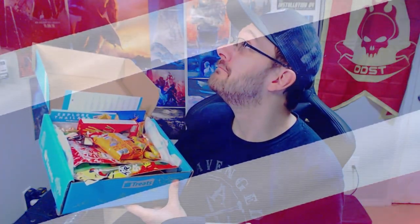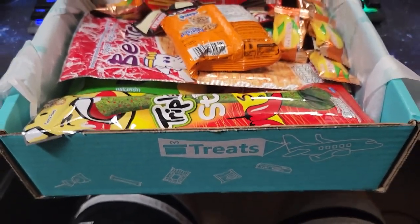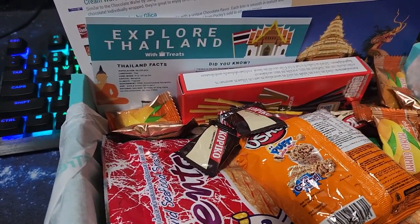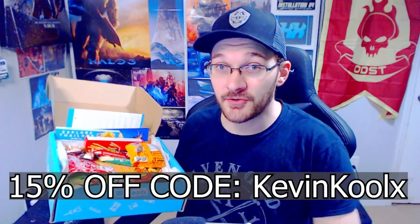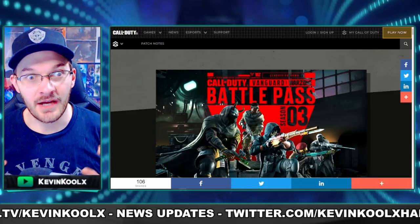When you're hungry for new Halo content, you can try TryTreats.com, a great way to expand your snack horizons. Today's featured country is Thailand, but they also cover France, Croatia, Korea, Australia, South Africa, Canada, Mexico, and many more. Use my code Kevin Coolax at checkout for 15% off your first box — link in the pinned comment and description below.